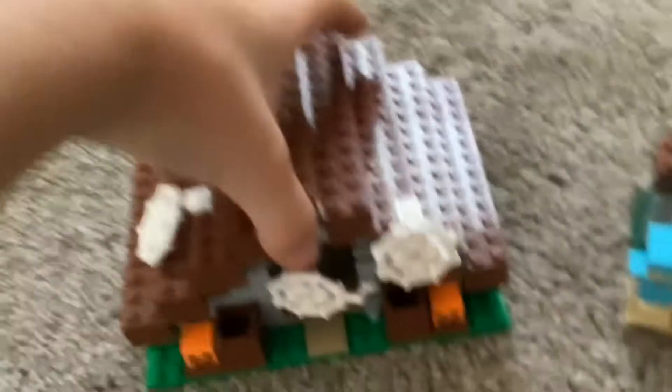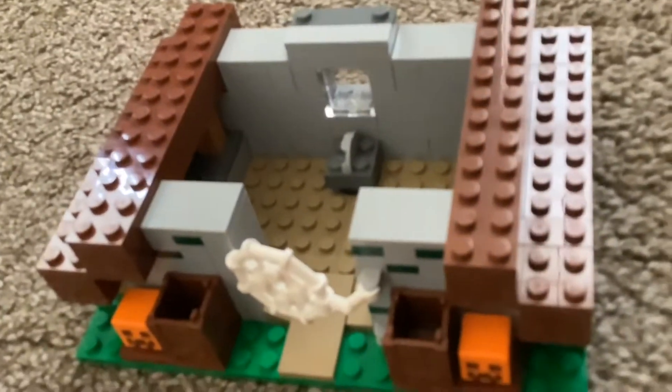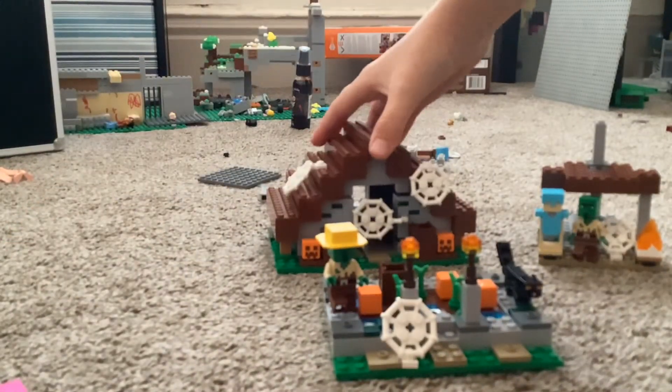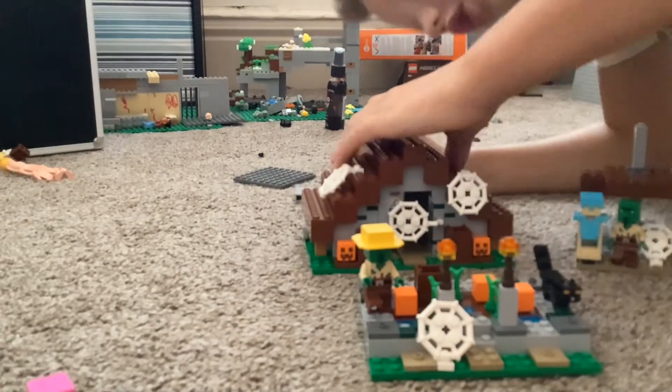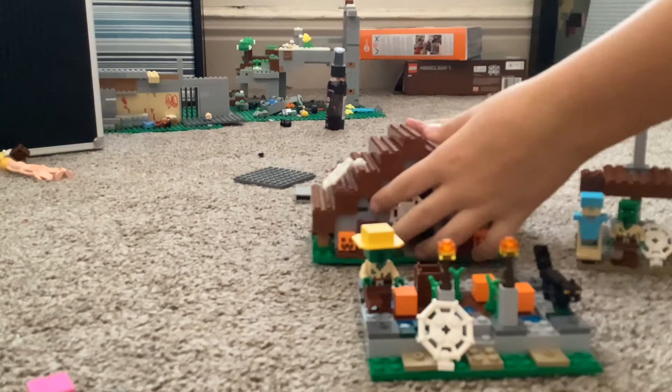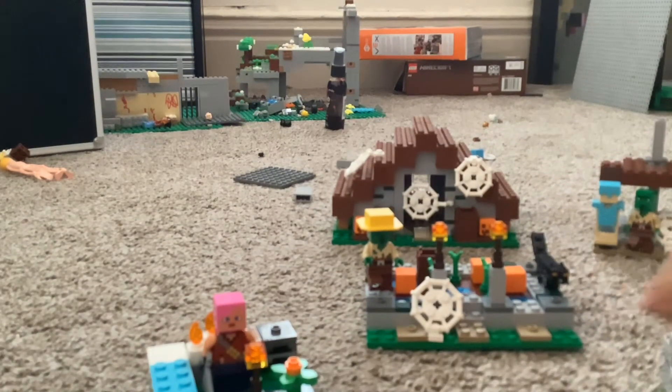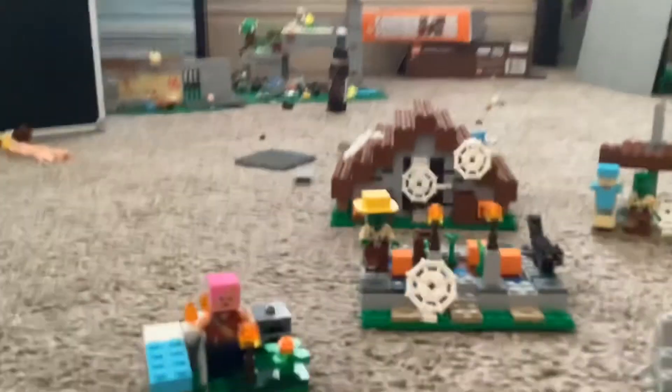My favorite part — the house. There's a door under this and you can attach it, and it melts, so that's pretty cool. Oh, it's really cool. There's spiderwebs and mold. This roof is actually kind of hard, you need to see where it is. This looks really good, and yeah, this is the complete Abandoned Village LEGO set.